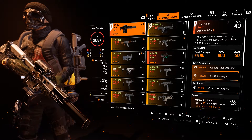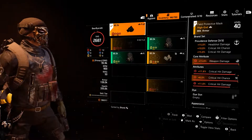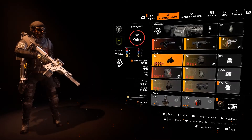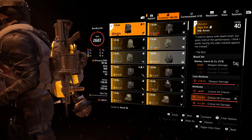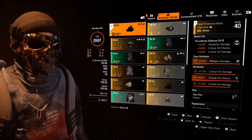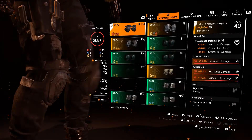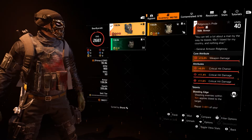We could improve that by getting rid of crit chance on something like the mask and switching to headshot damage instead. Just improving the Chameleon and improving the Harrison Walker and Co would make the crit chance so redundant that we'd want to switch to headshot damage. Those are the areas where we can improve.